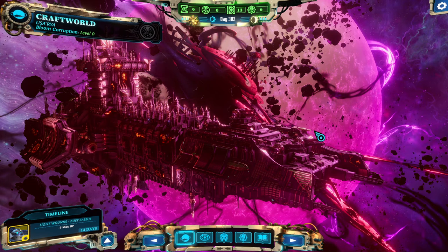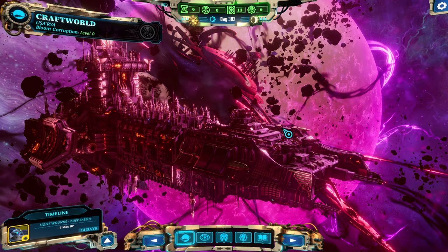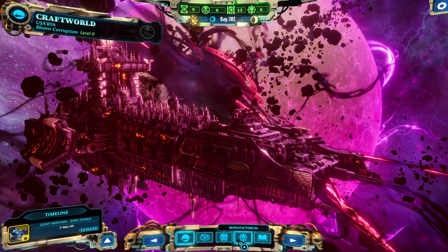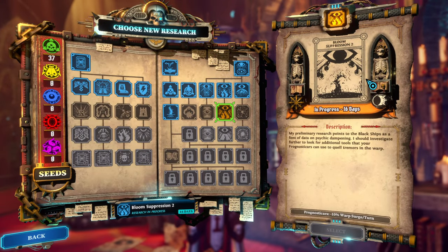Hello and welcome back to another episode of Warhammer 40k Chaos Gate. My name is Saiken and today we're continuing the legendary blind playthrough on Grandmaster difficulty. I need to cut the last episode a bit short because I had another appointment, but we have opened the box of Pandora. Typically we're jumping right into a mission, but today it's a bit different.